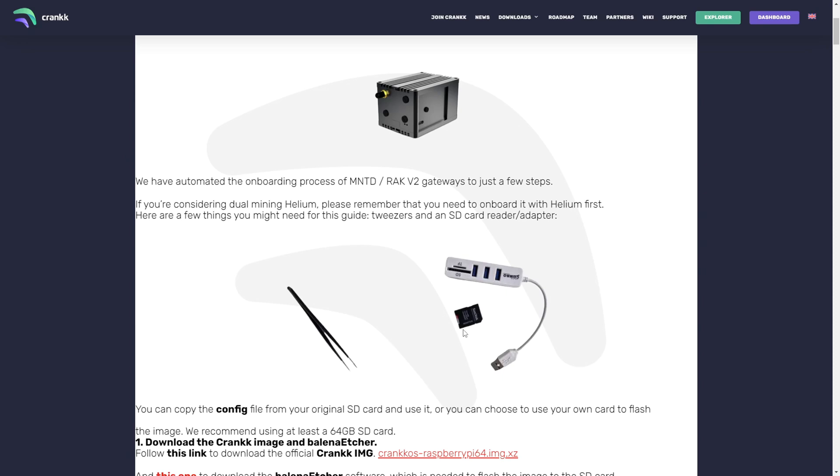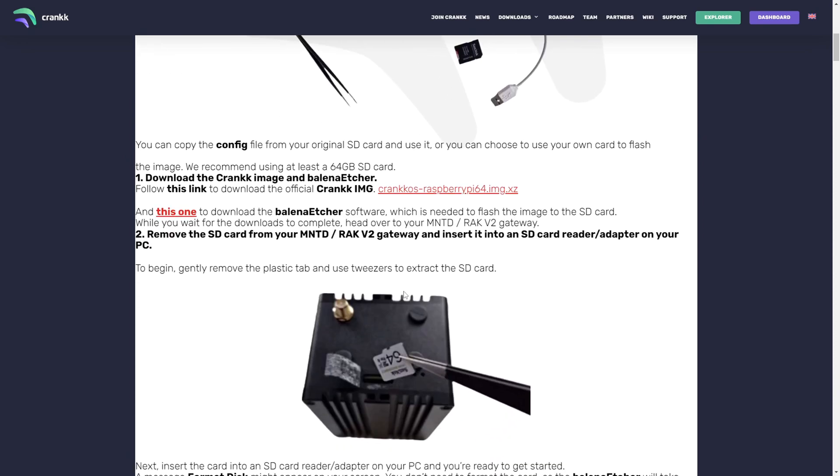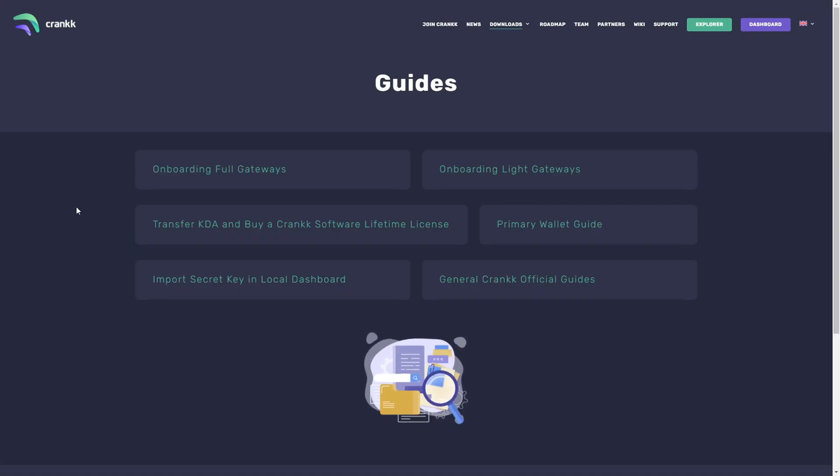When you scroll down on the guide page, there are two pieces of software you'll need. The first is the Crank image itself — they provide a link, but I'll show you where to get the updated version. The second is Balena Etcher, which is the software we'll use to flash the memory card with the downloaded image. To download Balena Etcher, click the link, then click Download Etcher. There are various versions depending on your operating system and processor type, so choose the right one and click download.